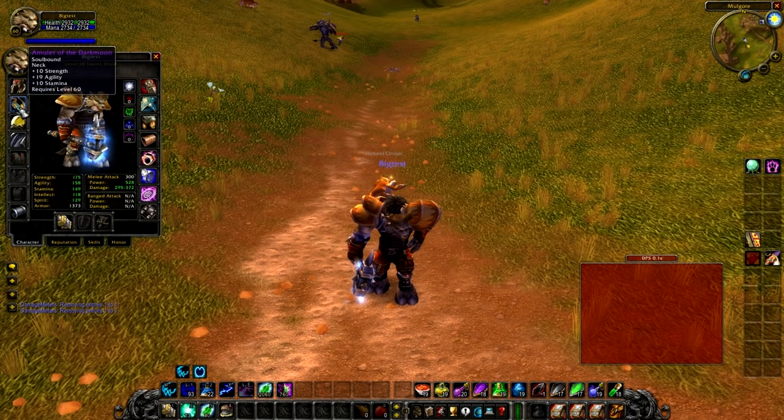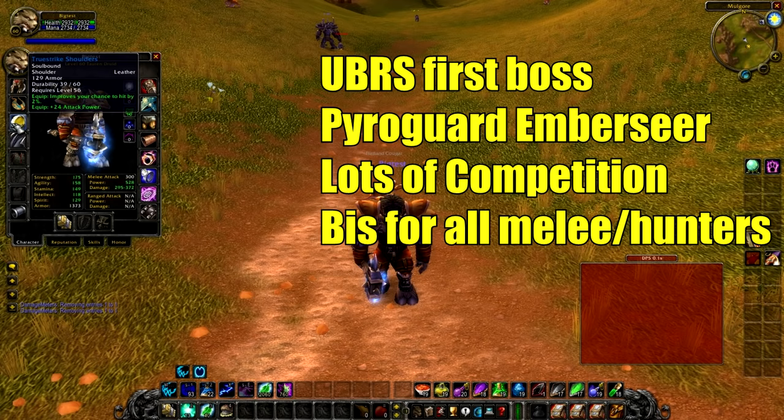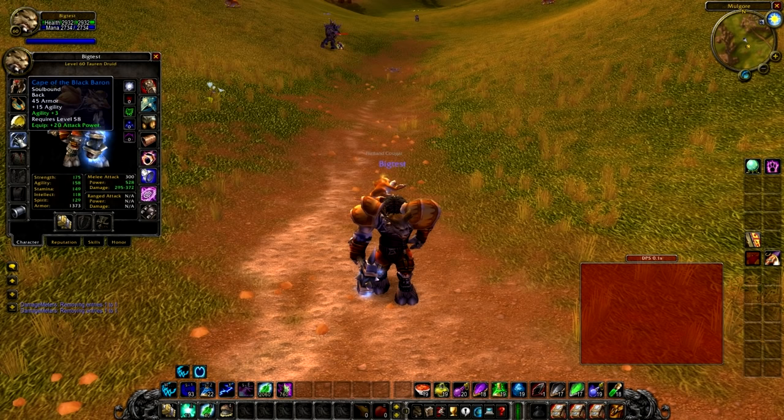The best in slot neck piece is the Amulet of the Dark Moon — it's a Darkmoon Faire reward costing 1,200 tickets. I'll leave a link in the description showing you what you can farm tickets from. Best in slot shoulders are the Truestrike Shoulders, which drop in Upper Blackrock Spire from the first boss, Pyroguard Emberseer. There will be lots of competition since they're best in slot for every physical damage class.